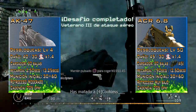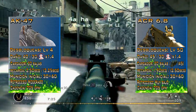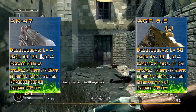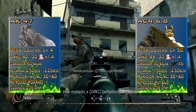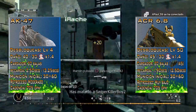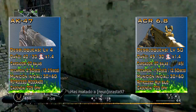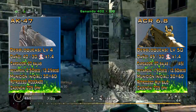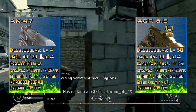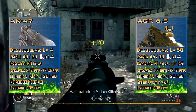Moving on to the magazine: the AK-47 has a standard magazine of 30 rounds, and as you know, in Call of Duty 4 there is no option to equip assault rifles with extended magazines. For the ACR 6.8, the standard magazine is also 30 rounds, which increases to 45 rounds when using the extended magazines attachment. Regarding reload time, a partial reload — as long as there is a bullet left in the magazine — takes 2.5 seconds for the AK-47, and a full reload with an empty weapon takes 3.25 seconds.